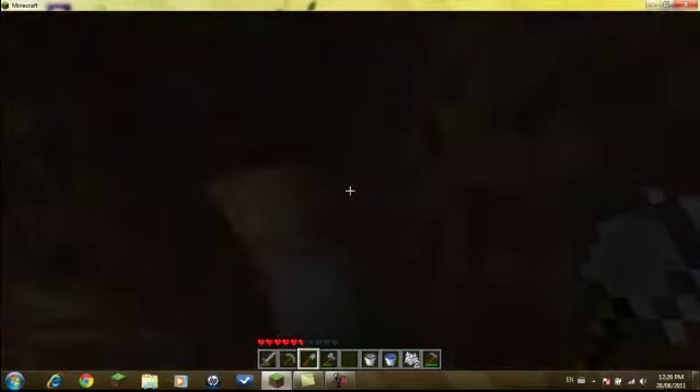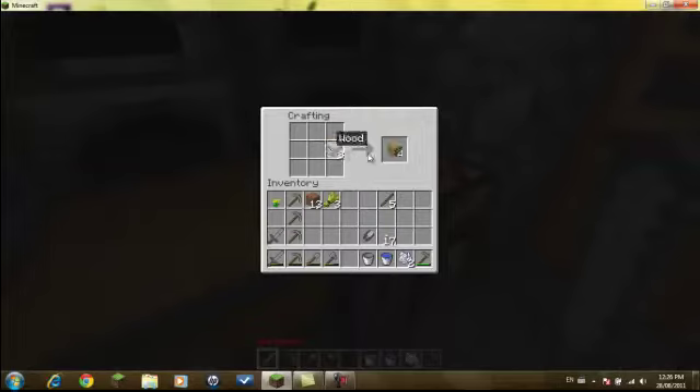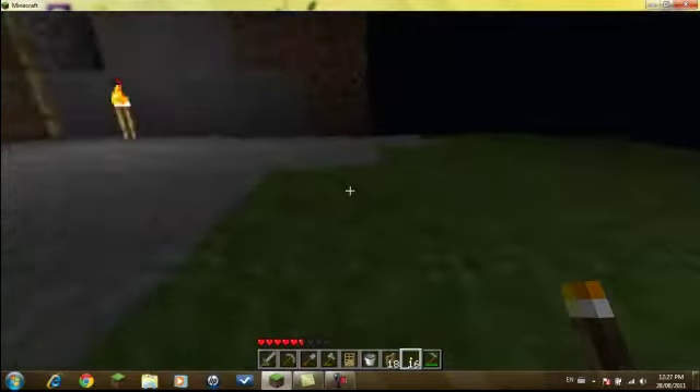I'm going to make a door here, make some fences, and then we're going to take a little nap and we'll be back up. Thank goodness I picked up a lot of wood on my way out. Make this all into wood — make a door. And if you guys are wondering how I'm getting a full stack like that so fast, it's right-click — click both at the same time and you'll get a full stack. I'm pretty sure zombies can get in here because last time I almost died. Hopefully they can't get in from there.